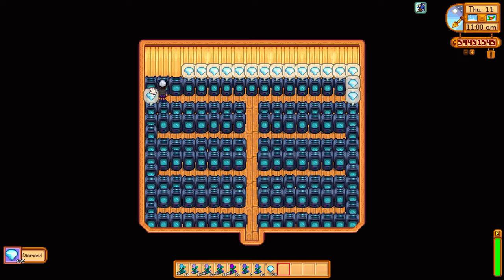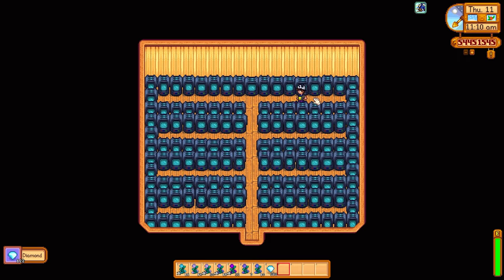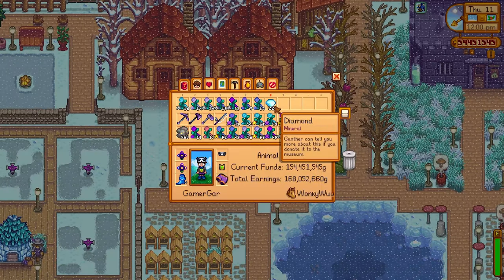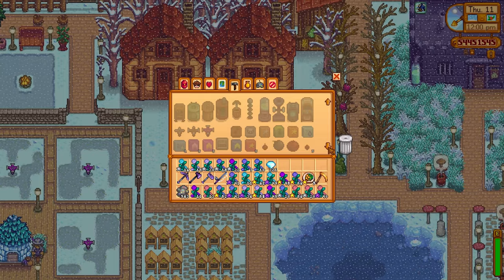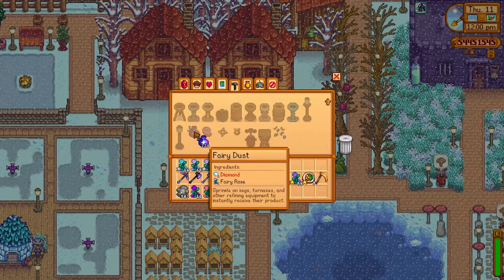I've got two sheds here filled to the top with crystallariums. All these crystallariums only generate diamonds because you need fairy roses and diamonds to make fairy dust. You can get the fairy dust recipe from completing the quest that the old woman gives you just to the left of your farm on Ginger Island. So I just made loads of fairy dust here.